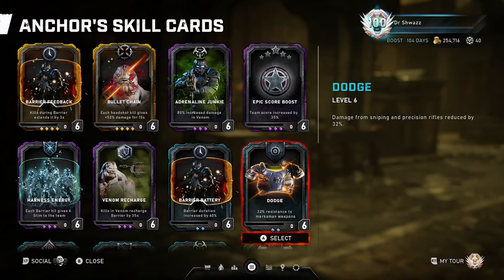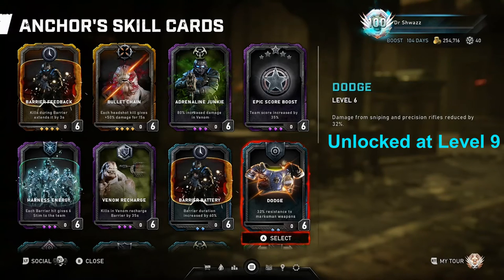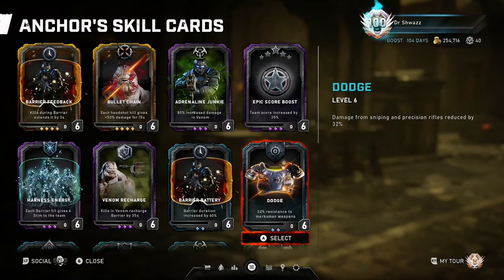Moving on to Dodge: damage from sniping or precision rifles is reduced by 32%. This card can be useful in certain situations, especially in Horde or Escape maps with the freezing sniper mutator — like Ice Queen, for example. Pairing this card with Crazy Tough allows the Anchor to survive being frozen from a single sniper shot on Masters. However, 32% damage resistance cards in general aren't as great as standalone cards, especially on Master difficulty, so I think it's in your best interest to pair it with other health or resistance cards to maximize your class's survivability.